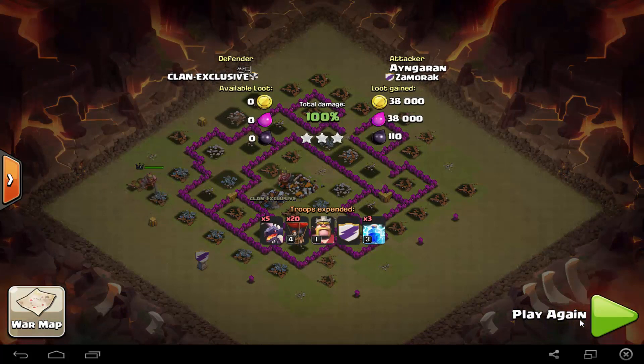As you can see, I used four dragons — mine and one from my clan — and also 20 balloons. Make sure your balloons are on level four because level three is not as effective as level four. Anyway guys, thank you so much for watching, make sure to subscribe and give a thumbs up. If you do have any other strategy you want me to try out, please comment below — it will really help me out. Hope you guys enjoyed this video!